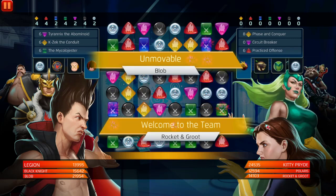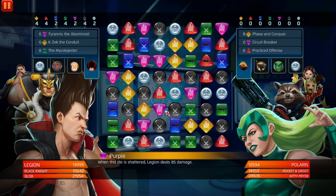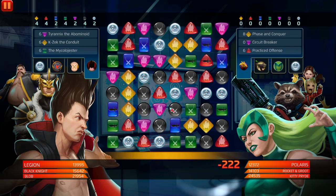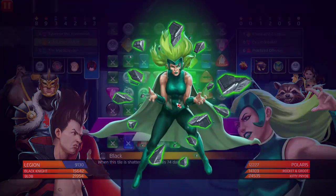We're seeing some five-star characters on the opposing team — it is what it is. Blob is here to deal with them, he'll jump in front. We need to get rid of Polaris first, so we need to match yellow, black, purple, and red. We need to match purple first to throw out those tiles, then match black because I want Legion to stay invisible. Black Knight can keep himself alive as well. Kitty Pride throws out a repeater tile that removes special tiles, but it's not at level five so we don't have to worry too much.